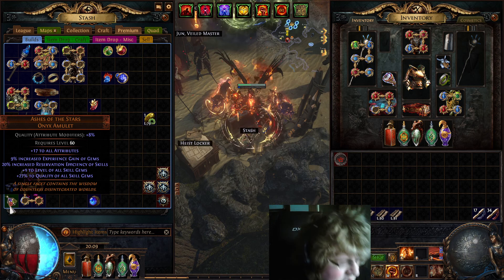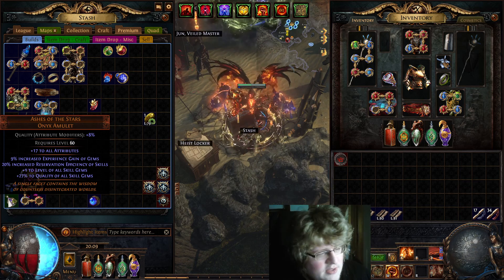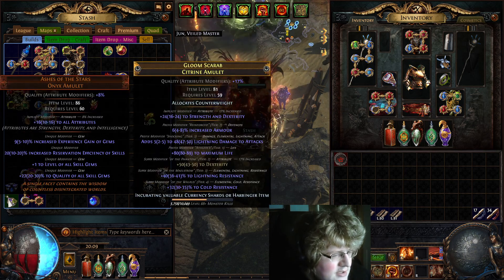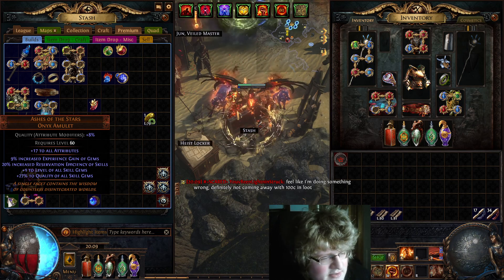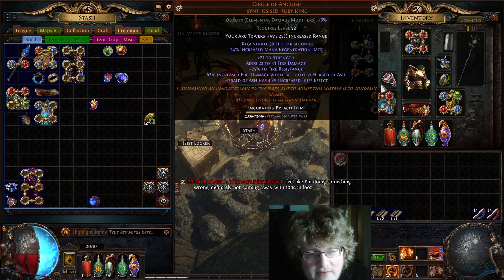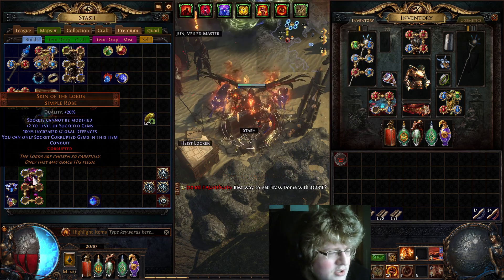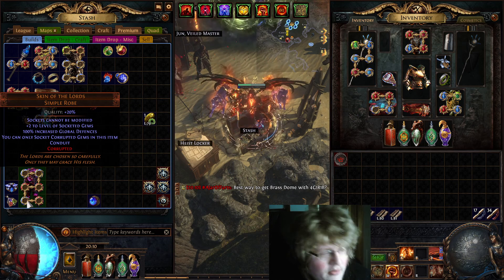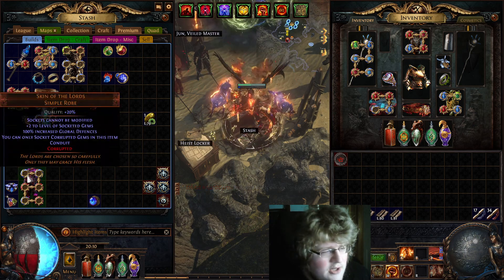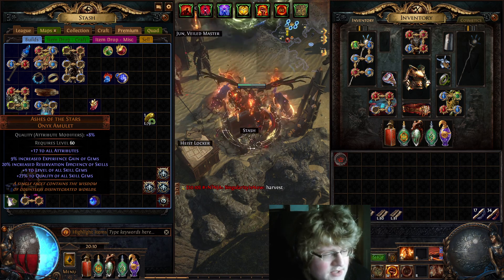The key items really come together with Ashes of the Stars. You want 20% increased reservation efficiency — that's the max — plus one to level of all skills and 27 quality to all skills. Basically I'm putting purity of elements, petrified blood, anger, zealotry, and determination all in there with an Enlighten 4, which becomes Enlighten 6. All those auras and petrified blood get 27% quality and plus one to their level from this.